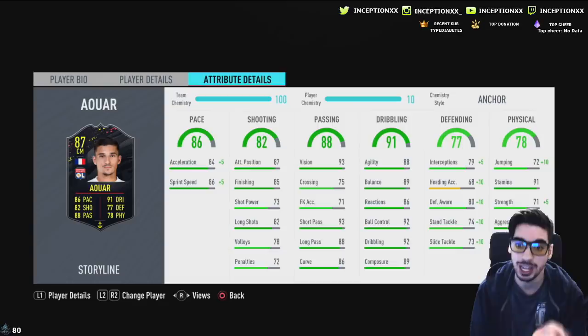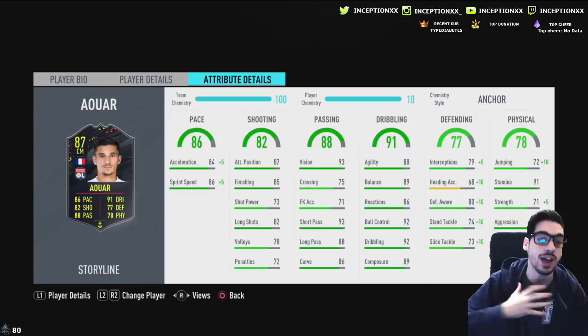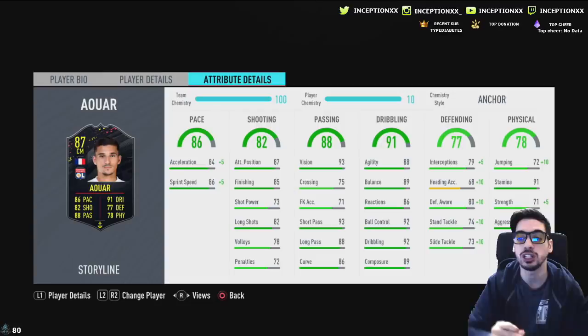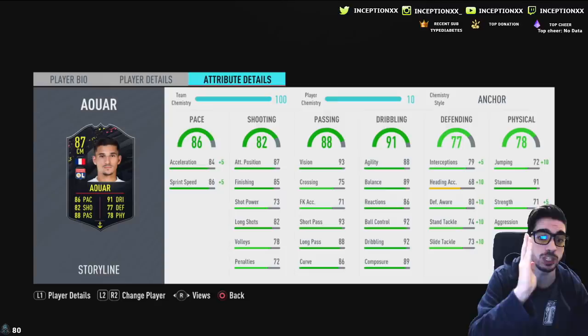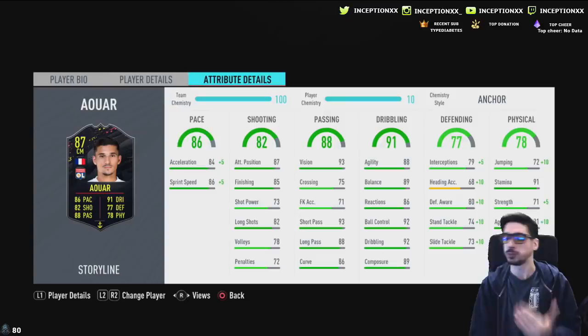The thing about this card is his dribbling is going to be fantastic — I know his non-rare was already fantastic because I had him at the beginning of the year for my cheap team. With the anchor chemistry style, you get plus 5 in acceleration and plus 5 in sprint speed, which seems like the right decision. You're looking at a card with an attacking presence: 85 finishing, 73 shot power isn't great, but look at his dribbling and passing stats — very well-rounded. The anchor chemistry style makes sense given the defensive and physical boost, and with good aggression I do expect this card to be very good defensively as well.